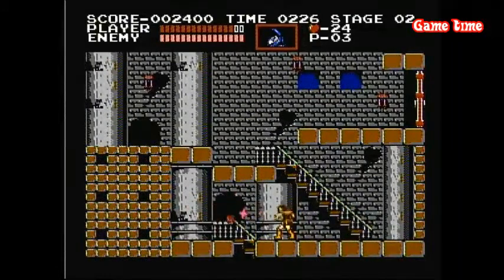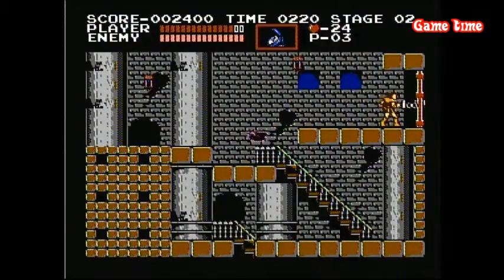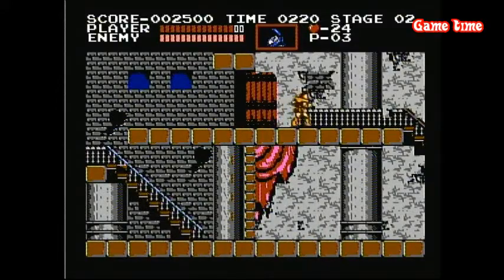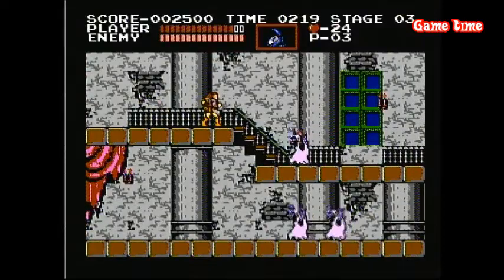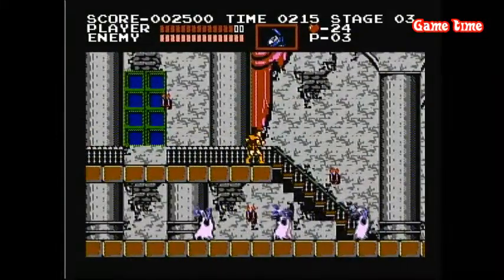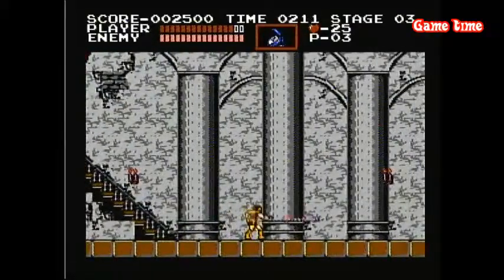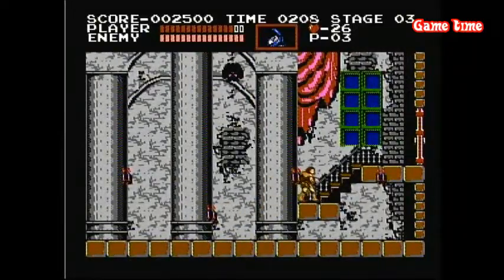Your sub-weapons are okay — I don't use them a whole lot. I use them in areas where I need the clock to slow down time just to get through, because you take good damage in this game when stuff hits you. You feel it. So we're going to make our way through here. I'll let him drop down, jump down, and we'll grab some hearts. And we're at the first boss — we've got the big bat.